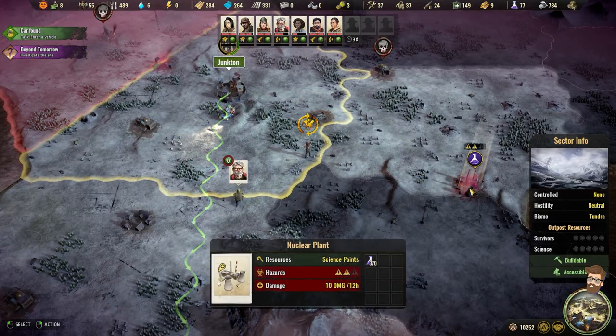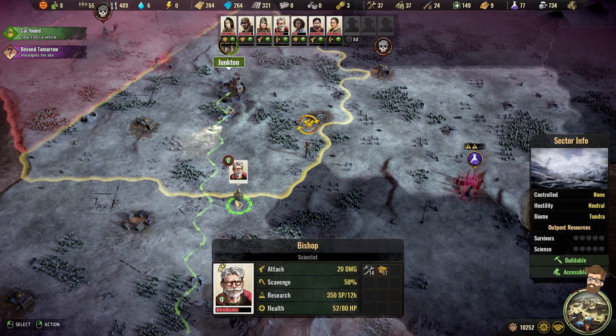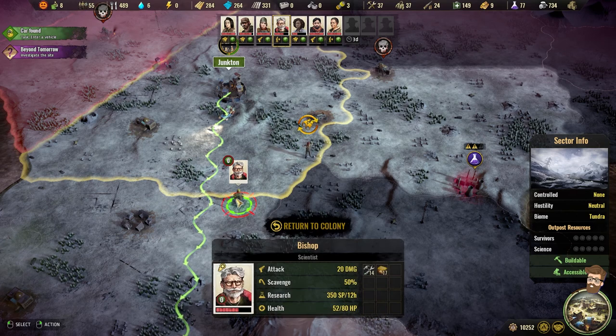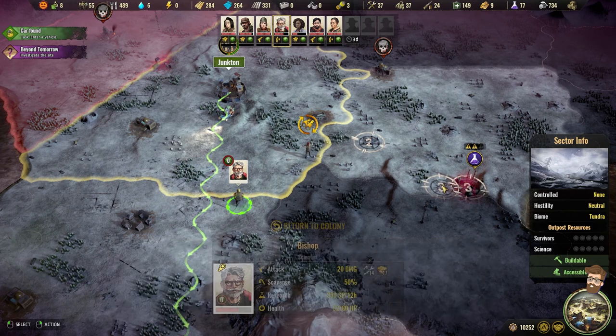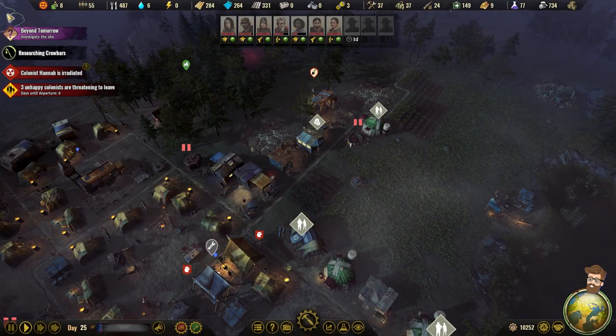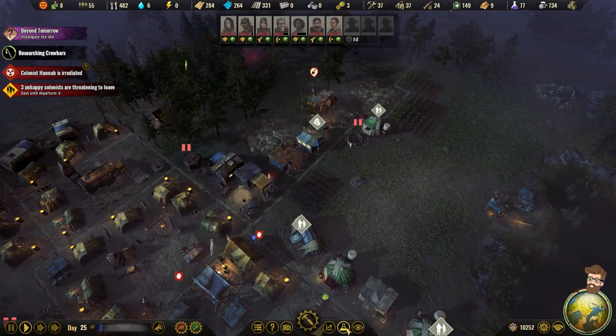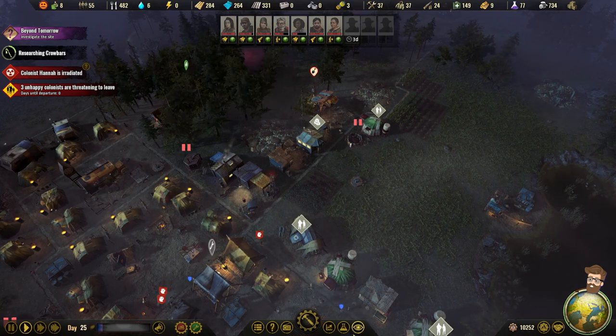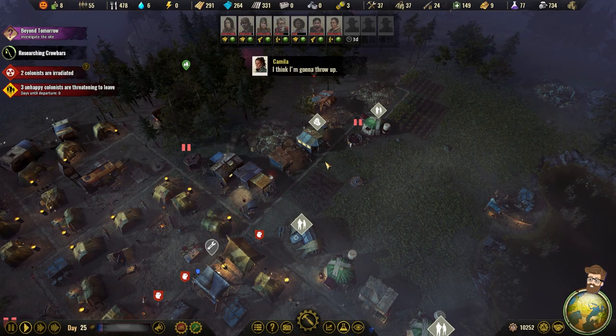10 damage for 12 hours? I'm going to divert him over that way, actually. It does say 'car found — enter a vehicle,' so I do want to get somebody diverted over to that. Probably going to be Bonnie or Boone, who's actually in combat. Now let's take a look at the vehicle stuff.